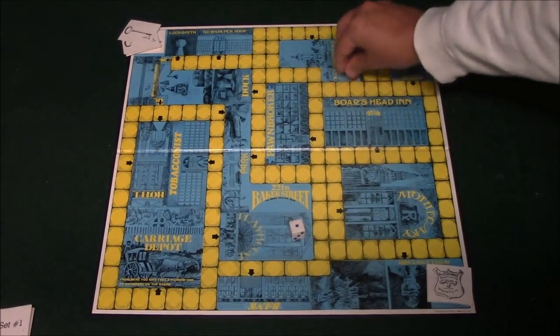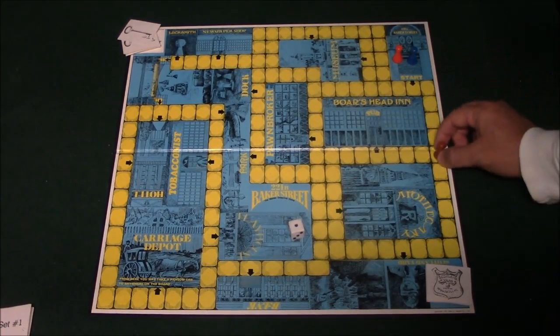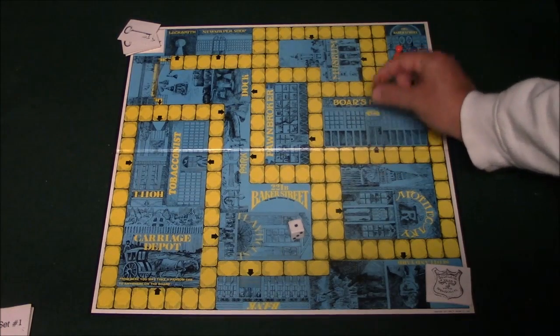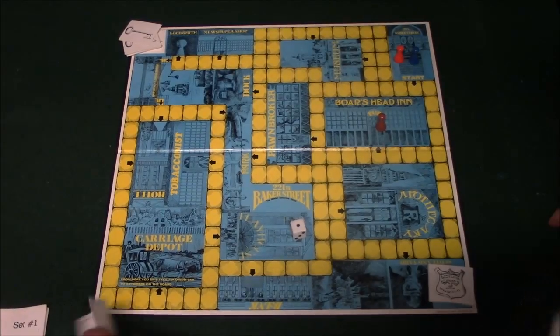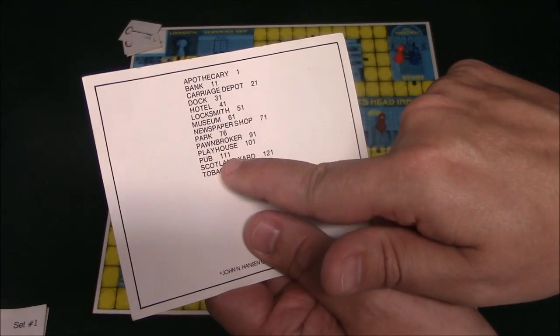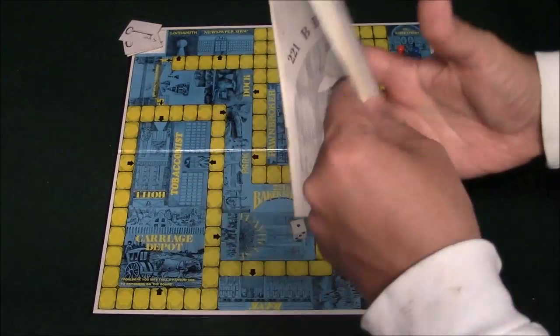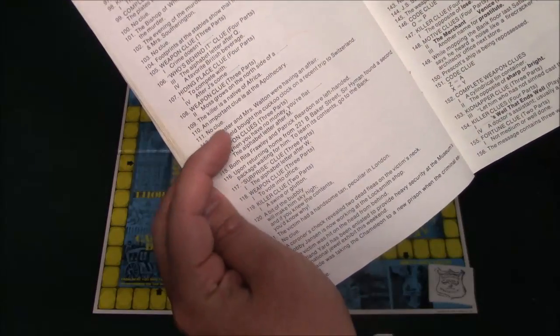The way it works is you roll the dice and move that number of spaces, keep rolling until you get to one of these arrows. Then you go into the room, go to the card, look up the number, go to where the number is in the book, and write down what it says.